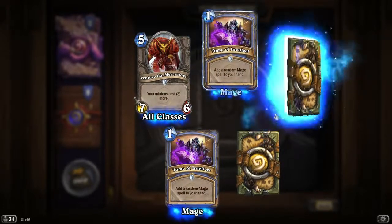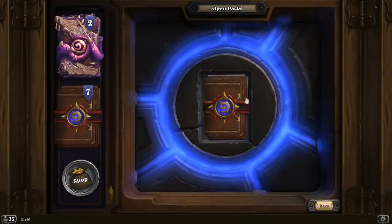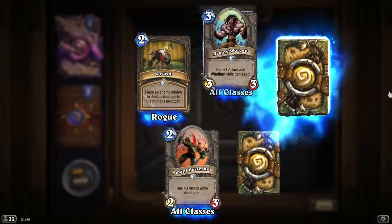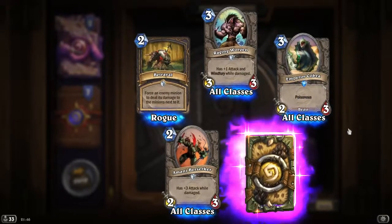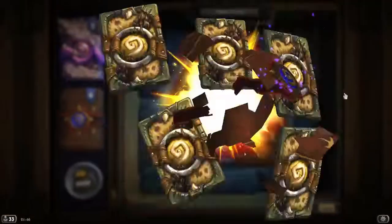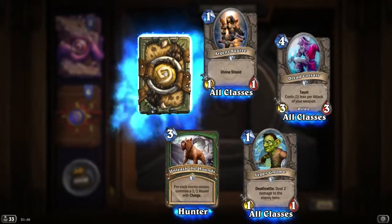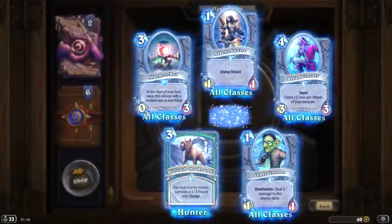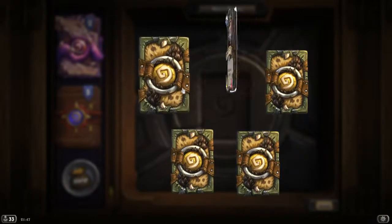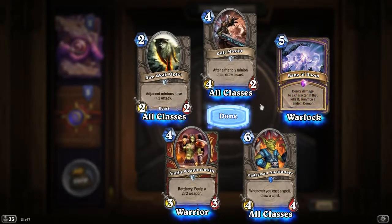We've got two rares — Ravenous Commander and Mana Tide Totem. Got an epic. Rare is Emperor Cobra. Twisting Nether, so dust unfortunately. Rare is Lorewalker Cho — just dust. Rare is Gadgetzan Auctioneer.